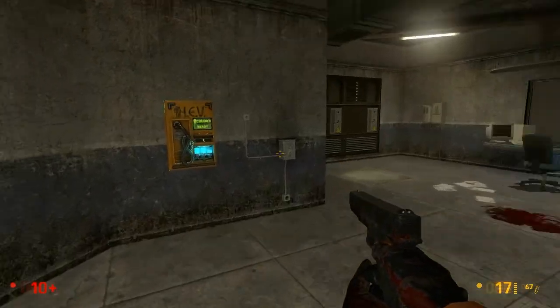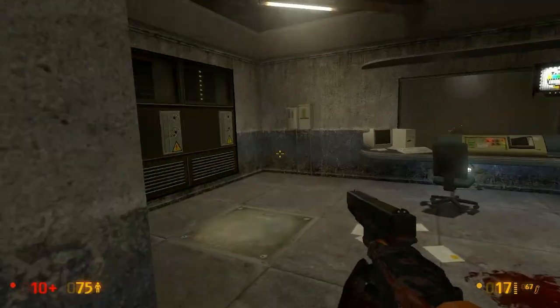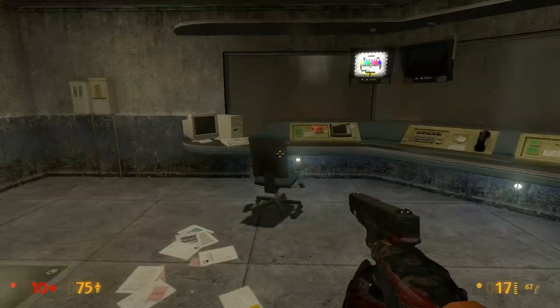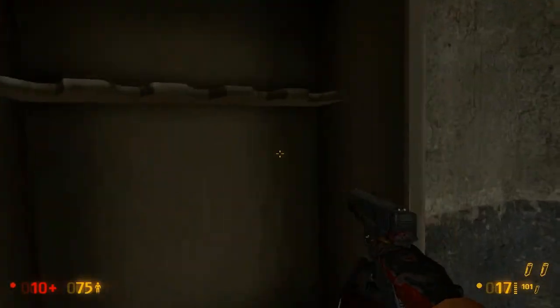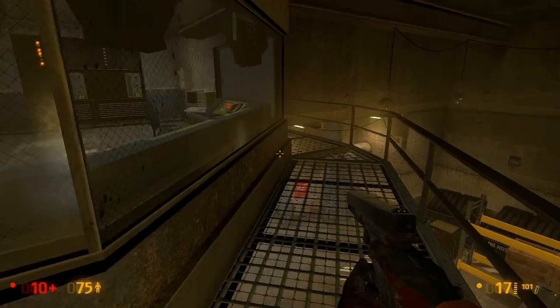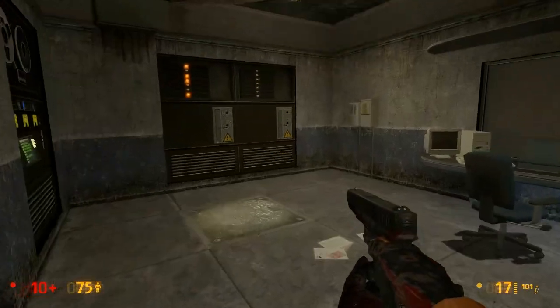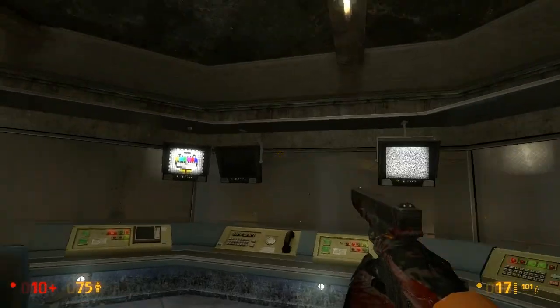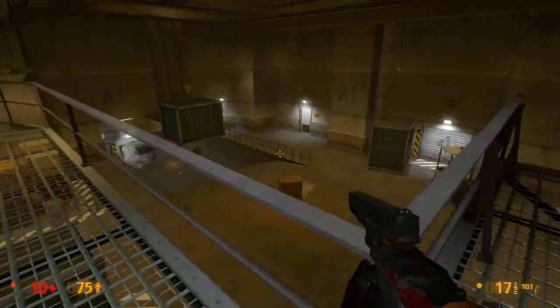Oh, what's this? Energy — excellent. This is exactly what I need. And you wouldn't happen to have a first aid station? Of course you don't have a first aid station here. Figures. Bullets though. No health stations, so there's not a whole lot I can do here.